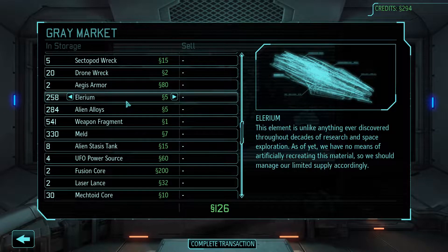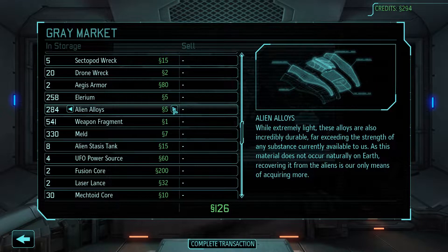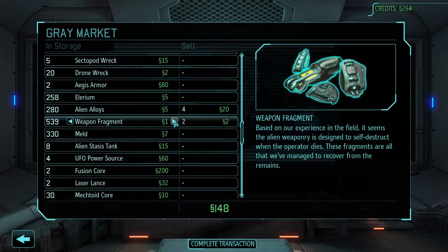My Elarium, man — wow. I had a bunch stocked up, or what I felt like was a lot. I was wrong. Do I need stasis tanks? I don't think I do at this point. Sell a little bit of alloys. We can sell some weapon fragments.